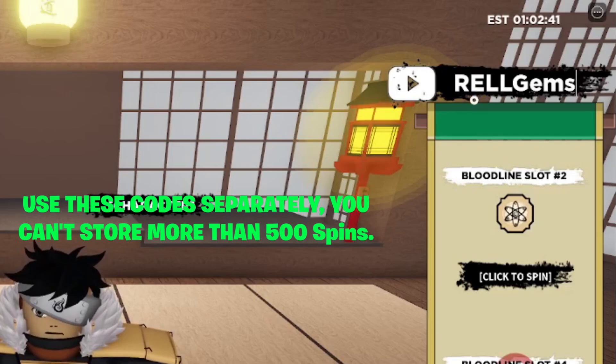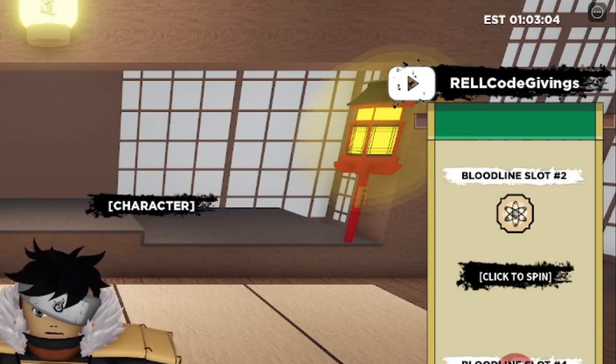I tested RellGems and it says 'already used,' so my guess is it is still active. Next, there's also RellCodeGivings — I'm not sure if I showed this one yet, but if I didn't, go ahead and redeem it. Type: uppercase R-E-L-L, uppercase C, lowercase o-d-e, uppercase G, lowercase i-v-i-n-g-s, and add an exclamation mark at the end.